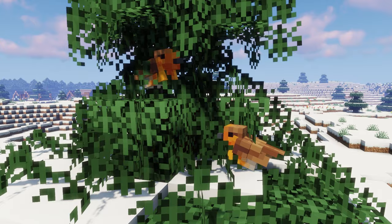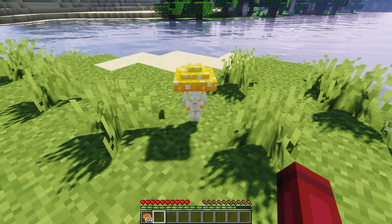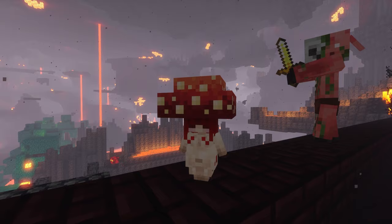Next, we have the Monsters and Girls mod. Currently, this mod adds 11 types of Mushroom Girls. These mobs love cookies and can be lured if you have some in hand. You can use cookies or rotten flesh to tame them. Different types of Mushroom Girls have different kinds of abilities.